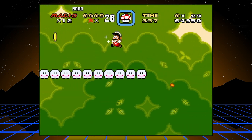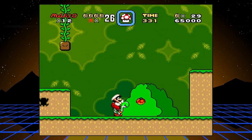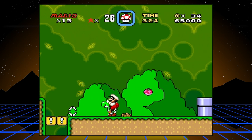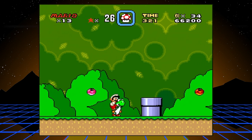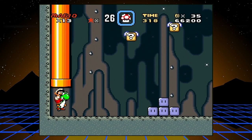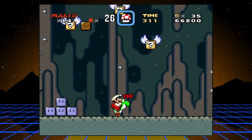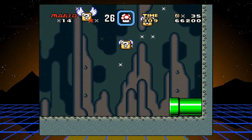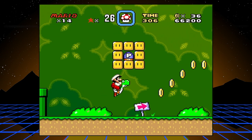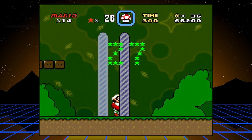Come up here and grab your Dragon Coin. Down here we have all these flying question blocks — they're all coins, except for this one, that's a one-up. Just avoid that guy, and there you go.